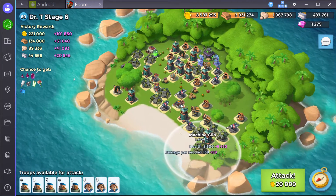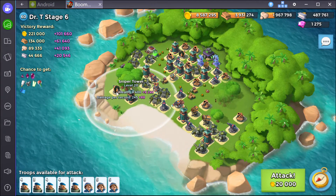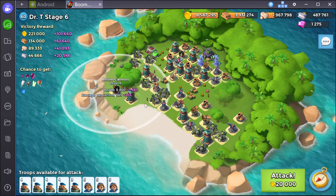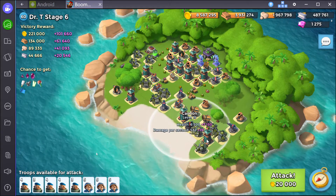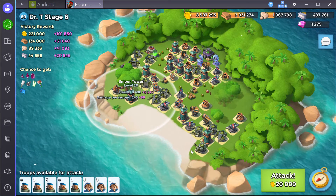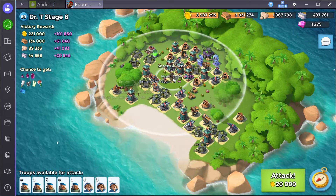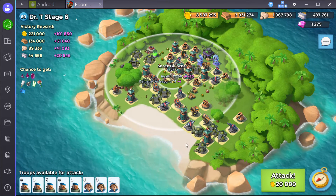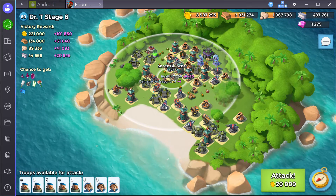Alright, so here we got Doctee's stage 6. This is a really tricky one because this sniper tower is 17,000 — that's a lot of health. This boom cannon is over 16,000 — that's a lot of health. So the landing is highly contested here. What I'm going to do is smoke them in all the way to the right so I don't have to worry about these two guys. I also don't have to worry about the shock launcher until later, which is good because I don't have enough GB to take care of all this right now.